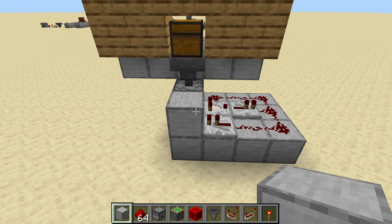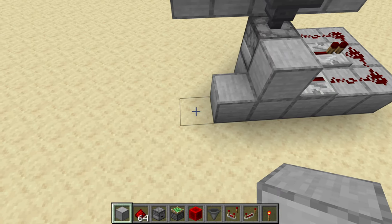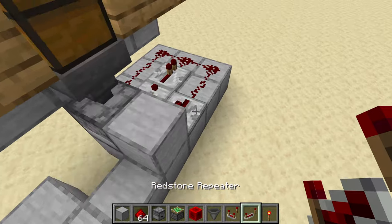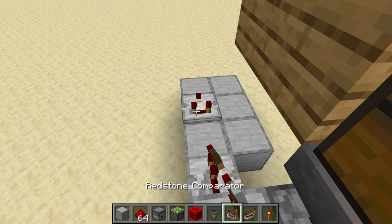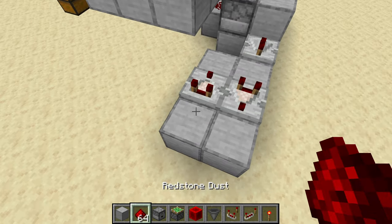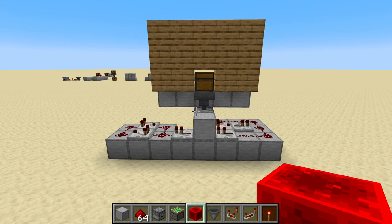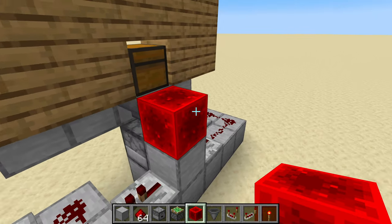We also need the pulse extender, and it needs to come off of this block. Come out three blocks, then three back the other way. Take a repeater out of the block so the signal only goes in one direction. Put a comparator facing away, come around and put a comparator facing the opposite direction, and connect them with dust. That is your pulse extender. We also need to lock the hopper — the block of redstone is going to sit right there, so use some temporary blocks to mark the extension and where the piston will sit.